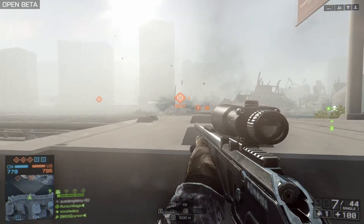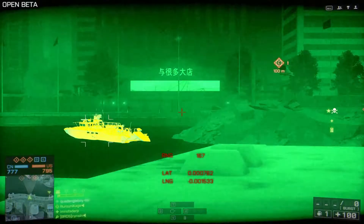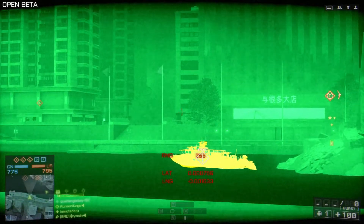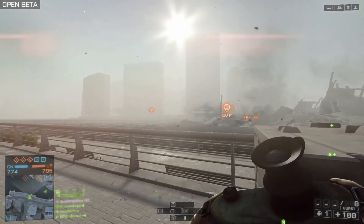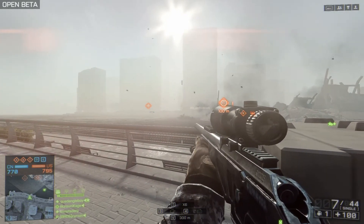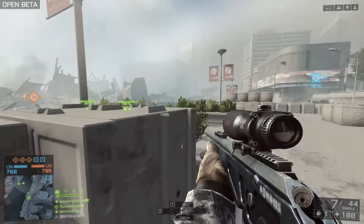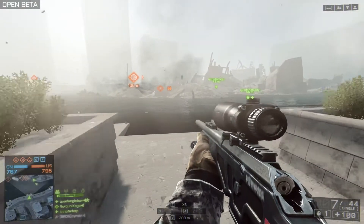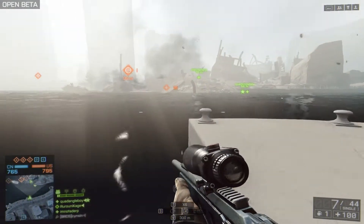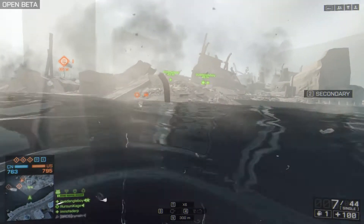This is where the rangefinder comes in handy. If I want to fire over here and I can see the distance is about 255 meters, I'll go back to my sniper rifle and set it to about 200 or 300 meters. That means my scope is now zeroed to compensate for bullet drop at that range. This is very new to this series and it's pretty cool to see — and I don't even snipe.